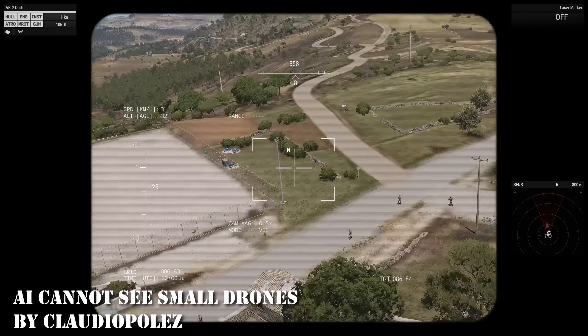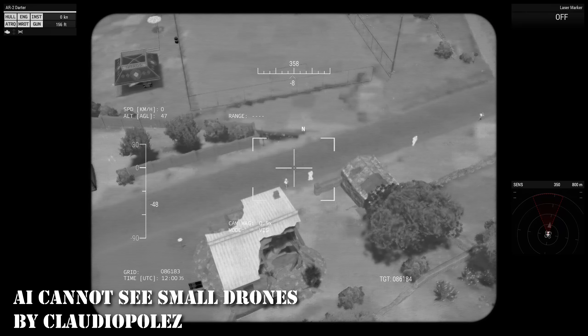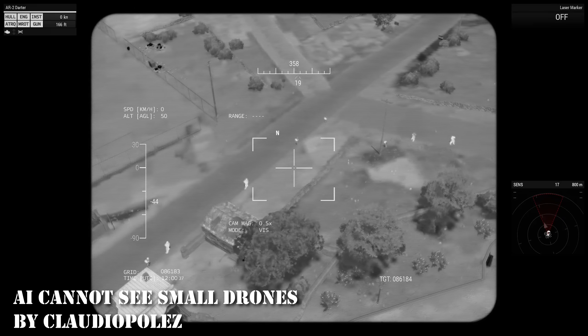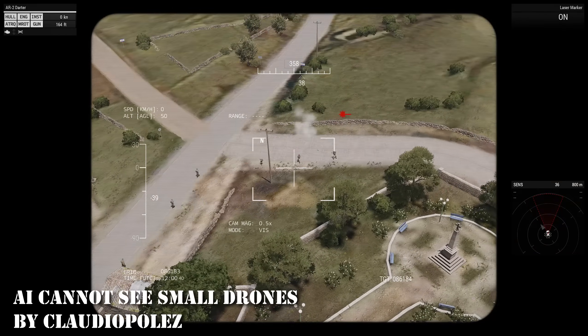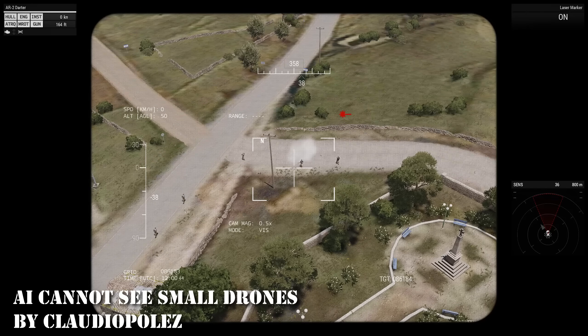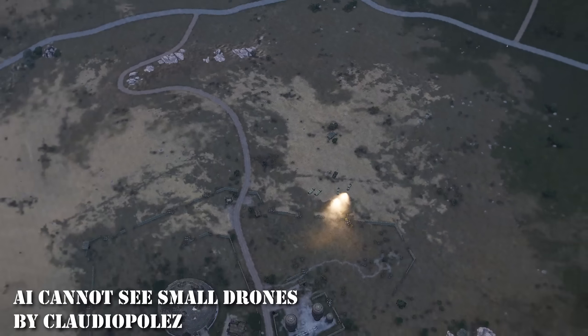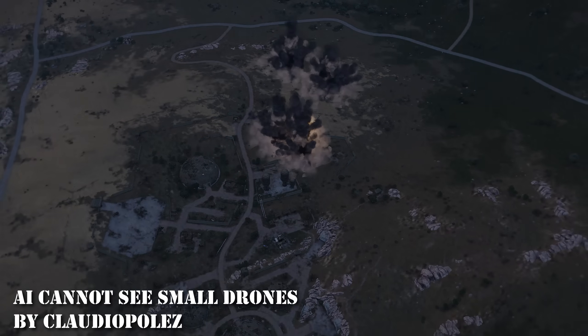At 13 is AI Cannot See Small Drones. The mod is a bit of a lie — they can see it, they just don't engage it until you get real close. But this makes drones against the AI a viable option now, because before this mod some guy with a 9mm could snipe your ISR drone out of the sky from two kilometers away. Now you can operate with near impunity.